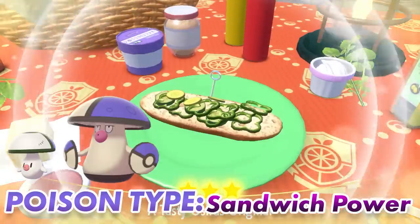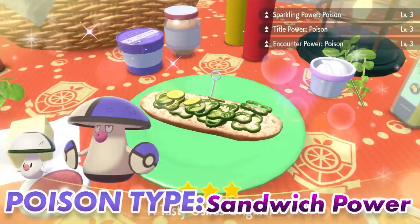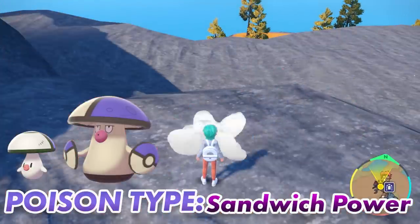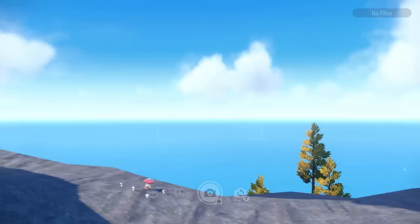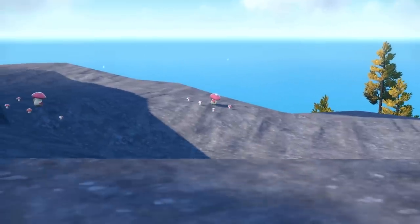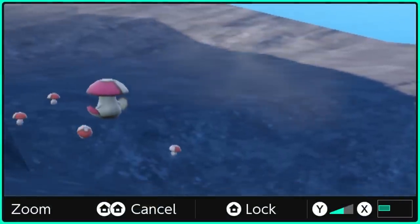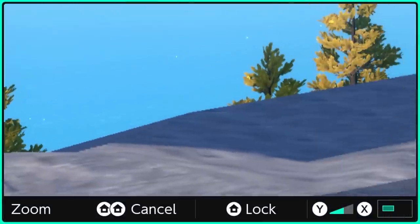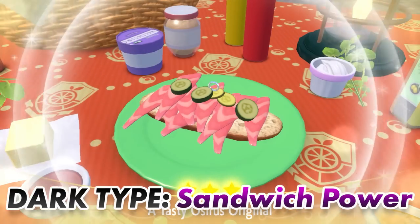Next one is going to be poison type sandwich for encounter power and sparkling power — Foongus and Amoonguss in this area. Just like every other example, you're going to get families of three coming in, about 15 at a time. You probably want to use your zoom function on this one as well to be able to spot the Foongus, as they are rather small. Purple is the color you're looking for, not the regular red.